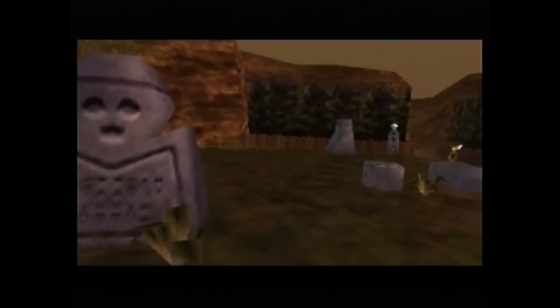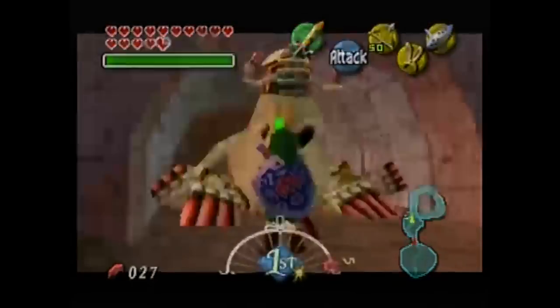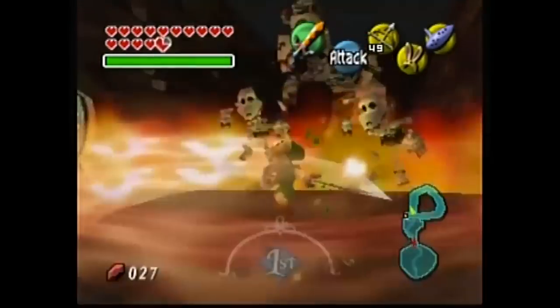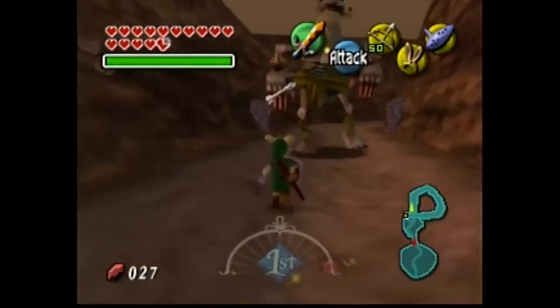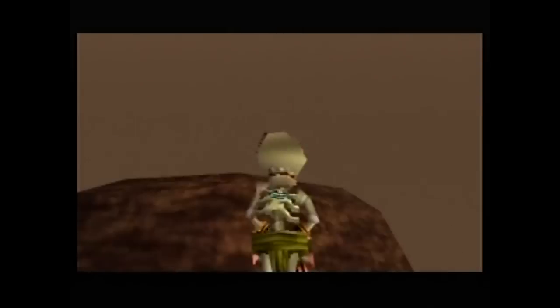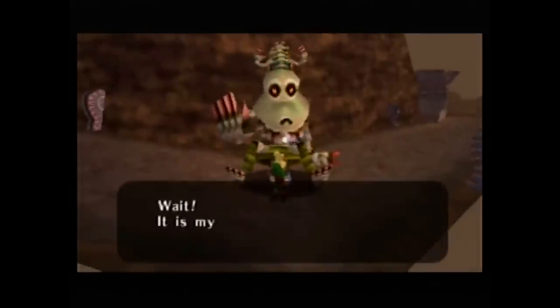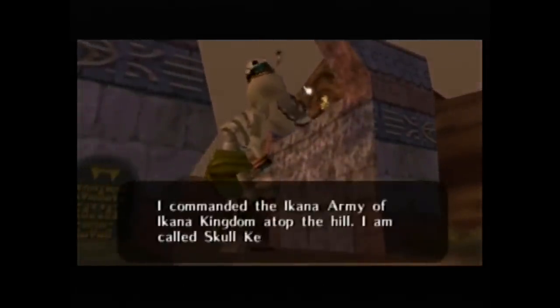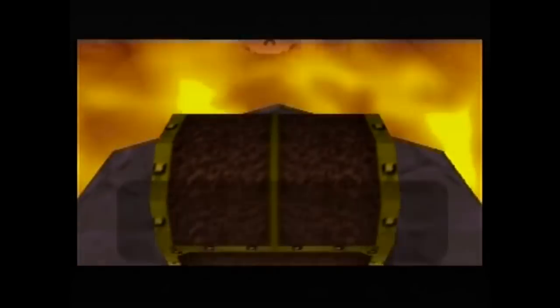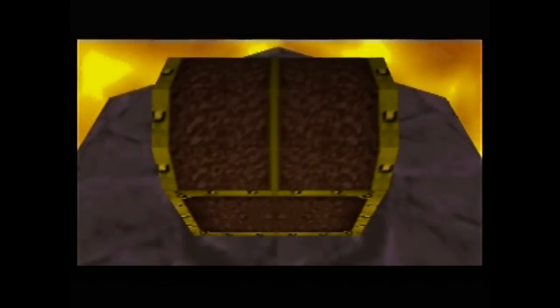We'll want to head over to Ikana Graveyard where we'll find this big bony boy. Play the Sonata of Awakening and he'll get up and start moving. This is Captain Kita. As you approach him, there are flame barriers and stal children that will get in your way. You can stun him with your bow to give yourself more time, but once you catch up and attack him, it'll only take a few hits before he yields. He'll shed some light on the situation: there was a war going on in Ikana some time ago, everyone is dead, but their spirits are restless and the conflict rages on. He'll ask that you tell his men the war is over.